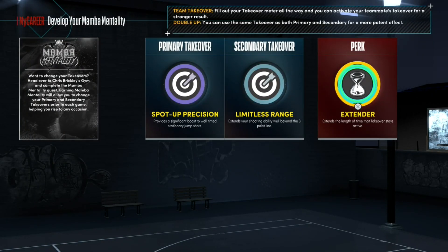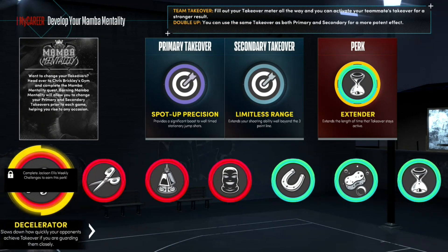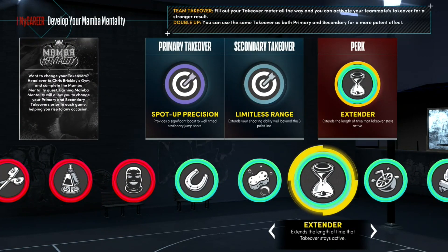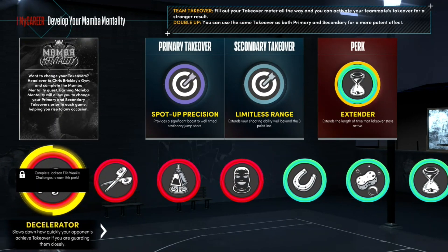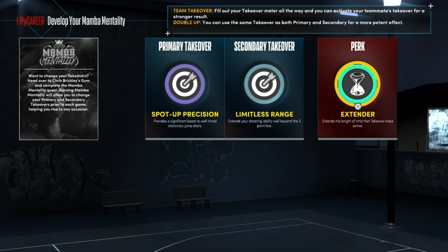Also, new thing here for the build — Perks. You're going to be able to earn Takeover Perks that can also boost your stats. The one I have equipped right now is called Extender — it extends the length of time that Takeover stays active. I also have Juice, which gives an extra boost to your attributes when Takeover is activated. You earn these through your MyCrew and can equip them to help your Takeover as well.